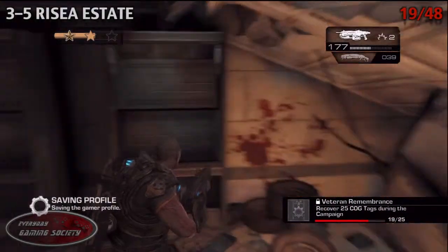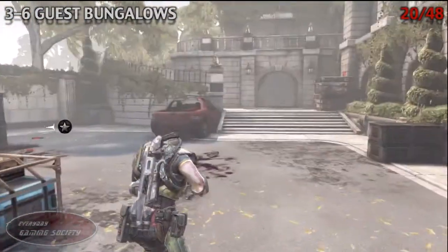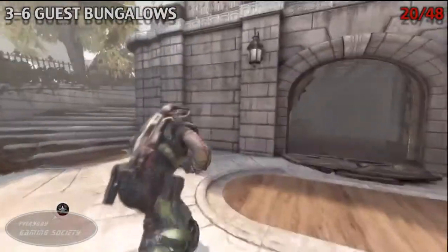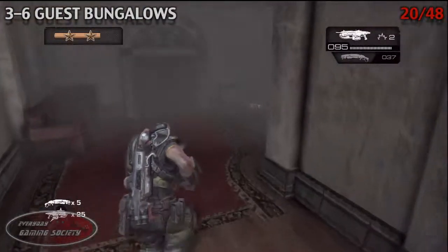Number 20 is going to be in the guest bungalows. At the end of the level, run past the continuing point once again and go inside the building. You're going to want to turn around, and you'll be seeing the tag around here. Above this building is where all the mortar teams are, if that helps you guys out any.